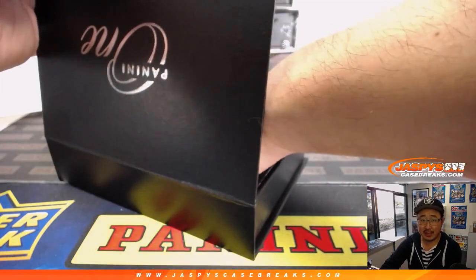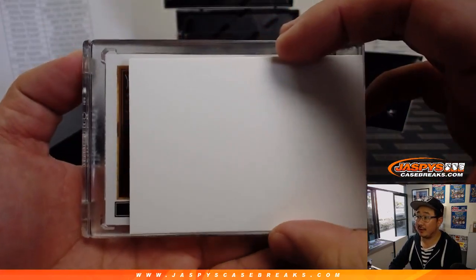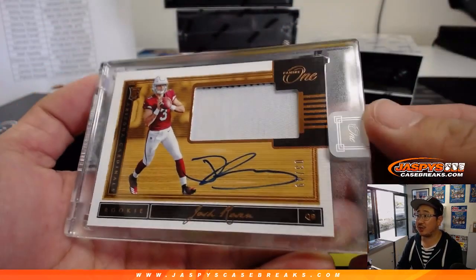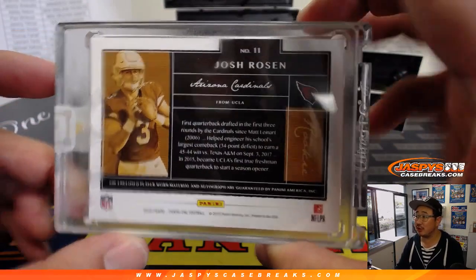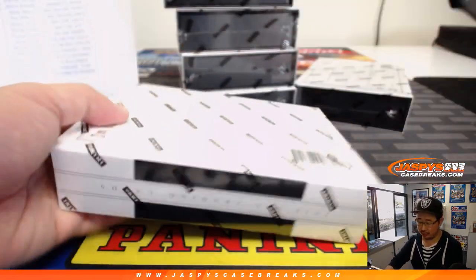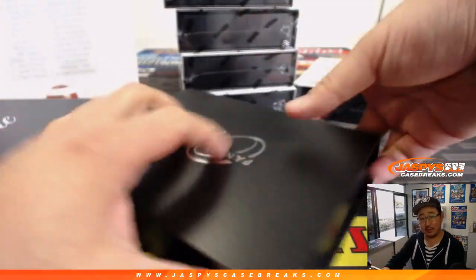Just for maximum suspense. On this side, we've got — nice Josh Rosen, 3 out of 49. Rookie patch and auto, Josh Rosen — The Chosen Rosen — for Jeremy Tillman and the Cardinals. I'm liking this so far. So far, so good.